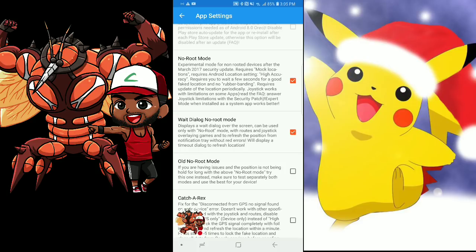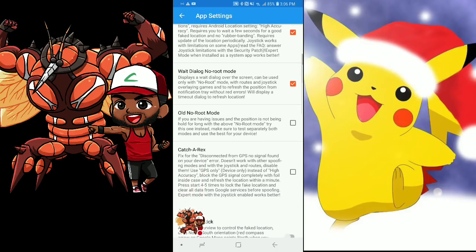Don't come complaining to me while you're getting red errors if you're not using the wait dialogue. Your person might pause in the spot they're in, but this is to keep the errors off the screen. If you do get errors, the errors are common. I don't want to see in the comment section 'oh my god I'm getting red errors, what do I do?' If you can't deal with the red errors, you don't need to be spoofing — it comes with the territory. It's technically outside the terms of service, so you're going to get errors. Roll with it.